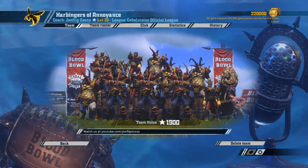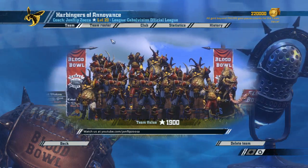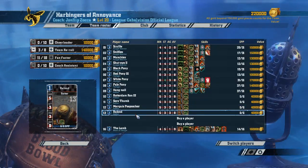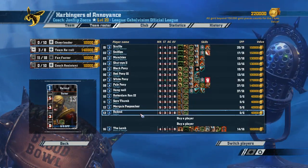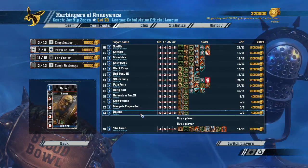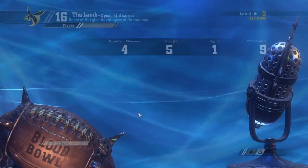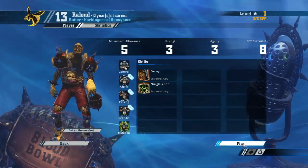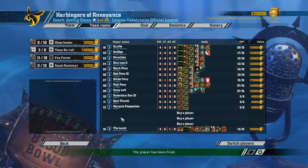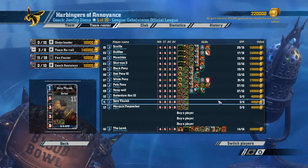Hello everyone and welcome back to SousaPlays where I'm playing Nurgle in Blood Bowl 2. Our last game was a win. We picked up another Rotter because we killed a dwarf, but I'm not sure I want to keep this Rotter. Rallond is not a very interesting name, so I will fire him and get down to my usual roster of 13 players, which has been enough for us so far.